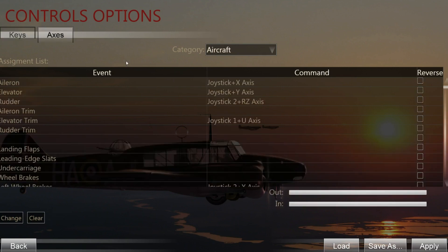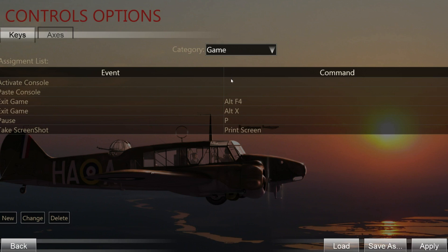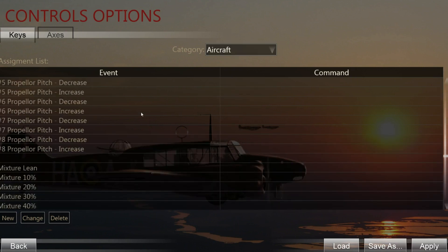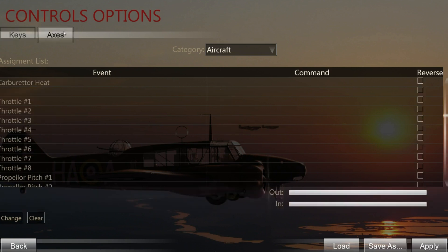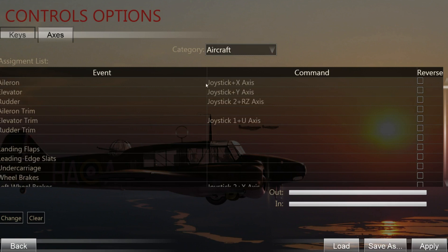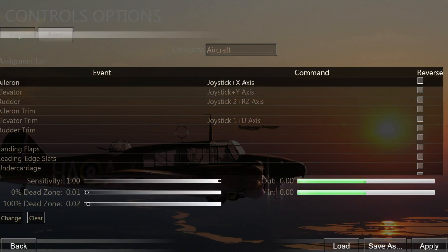Just as a side note - in this game you can control a lot directly in the cockpit. This game has clickable cockpits and for startup procedures you actually don't need to equip all the things shown here. You can see all these things to equip and get scared thinking it's not possible, but actually you don't need most of this stuff. First thing you need to do is go into the axis section of the aircraft and set up the aileron - moving your stick left and right, making your plane bank left and right.